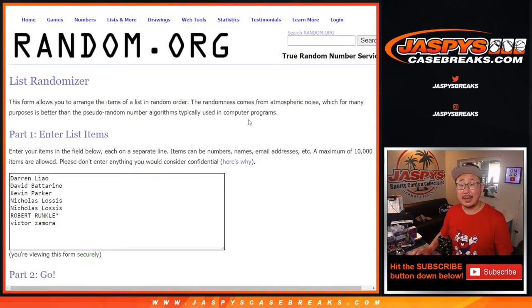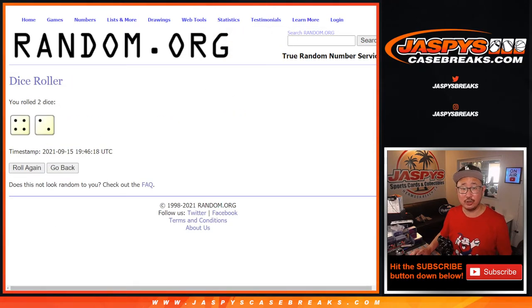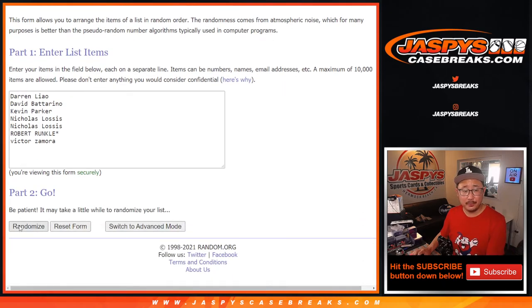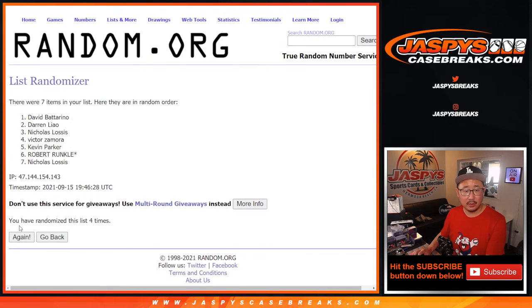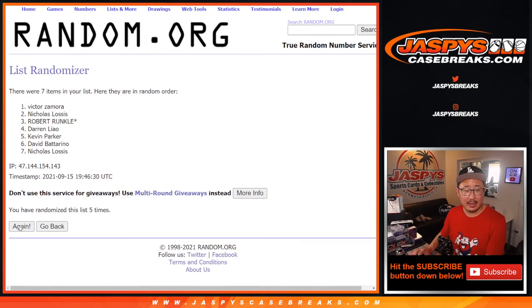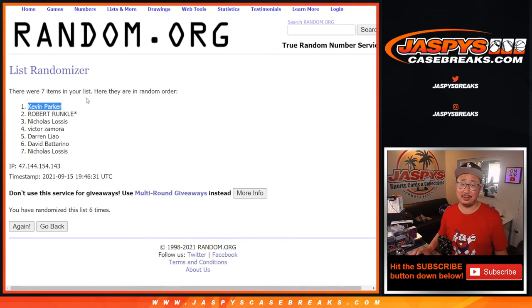New dice, new list. Name on top gets three Prism English Premier League Soccer Blaster Boxes — winner take all after six. Four and a two. One, two, three, four, five, and six. Final time after six — Kevin on top. Congrats to you — four and a two after six times, you get three blaster boxes going your way. I'm Joe for JazBeesCaseBreaks.com. Thanks for watching, thanks for breaking with us. Another one-box break in the store — we'll see you for that next time. Bye-bye. JazBeesCaseBreaks.com, go get it.